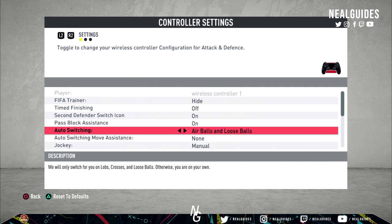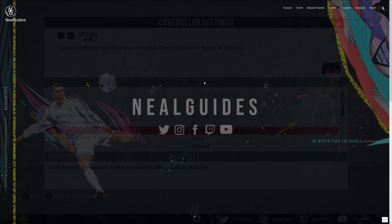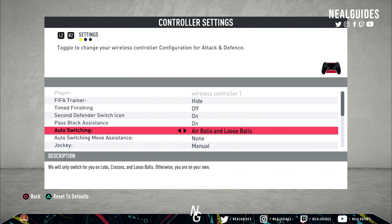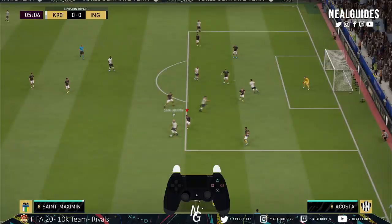Auto switching — every single person I coach, I always recommend air balls and loose balls. I used to use manual, but the problem is sometimes there's a delay — if a cross is being made and you don't switch at the right time, the player might deselect and you could concede a goal. So just keep it safe, use air balls. Do not use auto, because auto means the game will switch for you randomly when you might want to control a specific player. With air balls, you only switch when the ball is 8 feet or higher — remember, 8 feet or higher, that's really important. Leave it on air balls, don't leave it on manual.